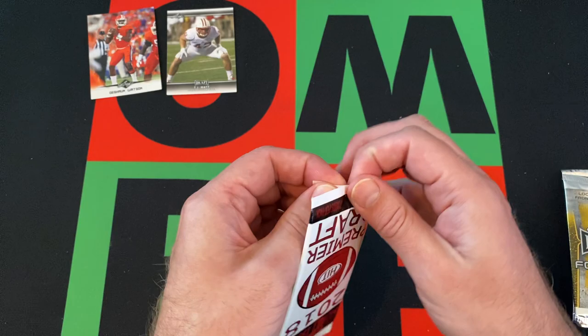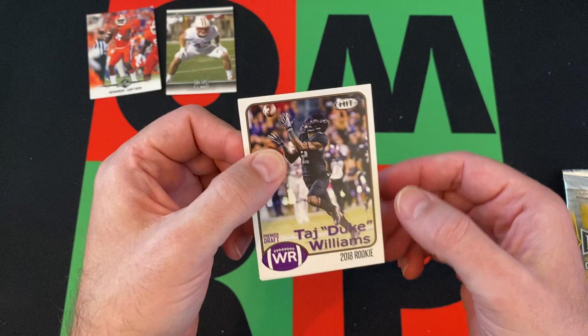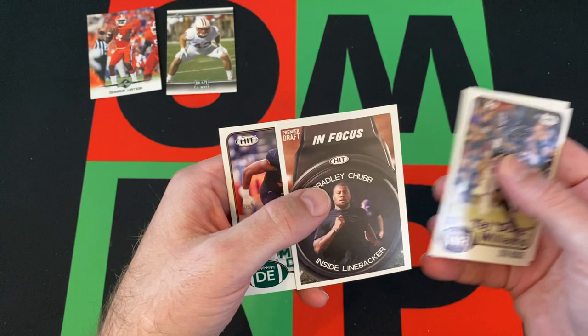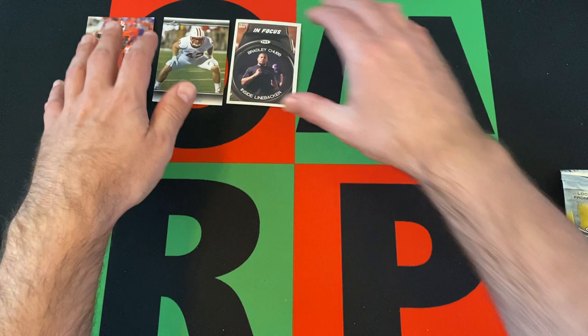Moving on, we got 2018 Premier Draft. We got Taj Duke Williams, Jalen Samuels in focus, Bradley Chubb, and Marcus Davenport. I guess Bradley Chubb's okay — it's not Nick Chubb, it's Bradley Chubb, but still.